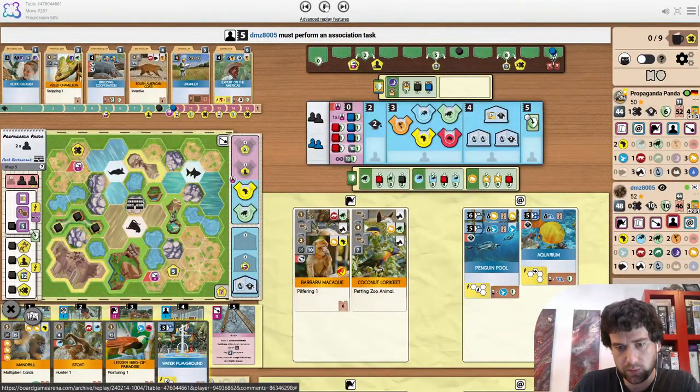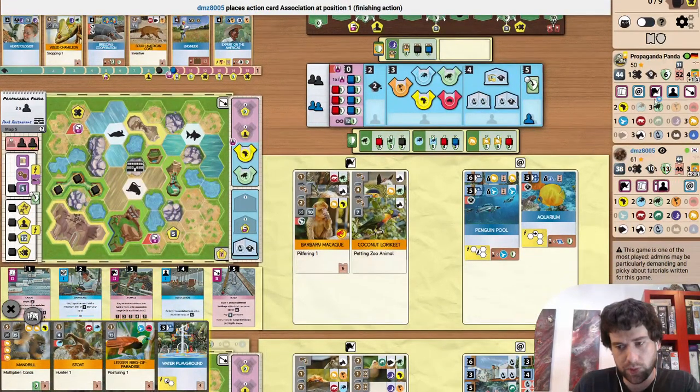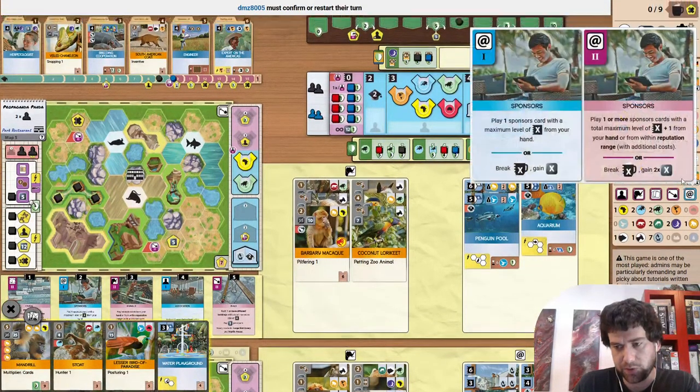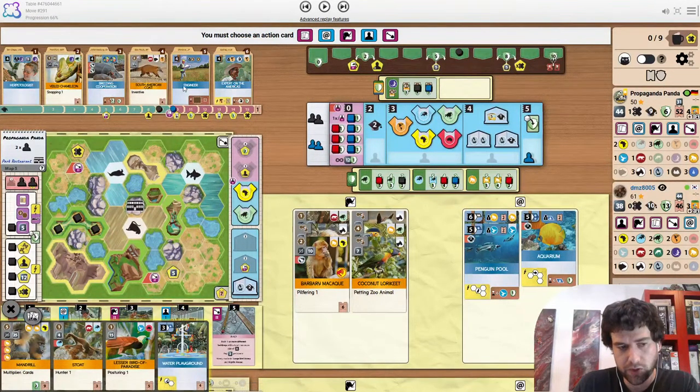I do like snapping there for them — get a playable sponsor. Uni here. Draws into another monkey which is not playable just yet. Opponent's doing a little build, four action. They're going to cleverly come down on sponsors. That works too. Very nice water playground.